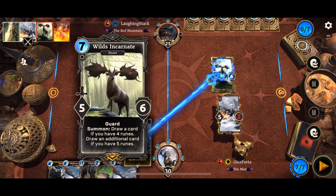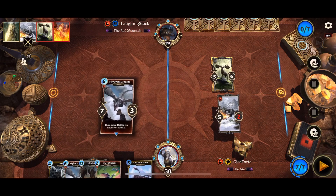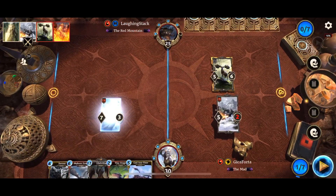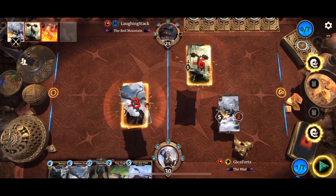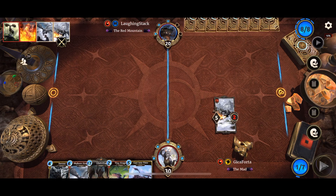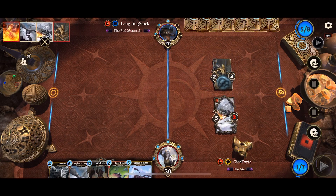I will cast Wild Incarnate into time. Actually, let's play Skyborne Dragon — we do want to make Alduin cheaper. It didn't offer us many keywords there. Shackled again.